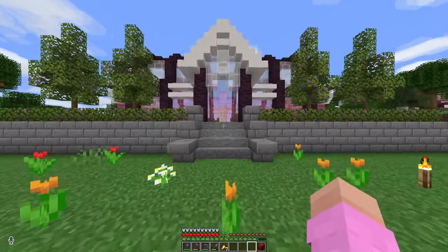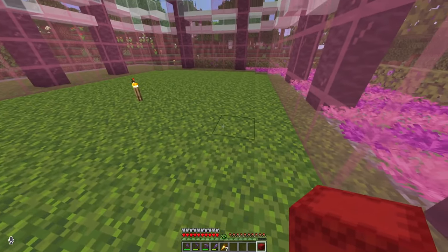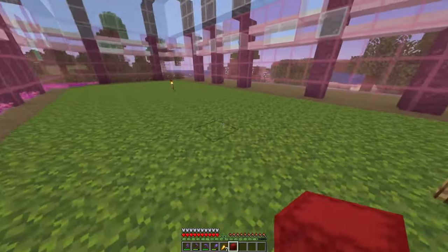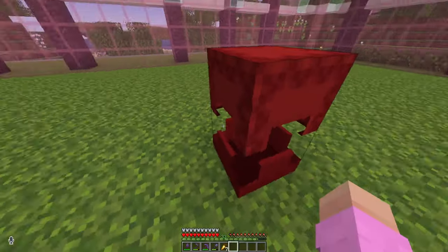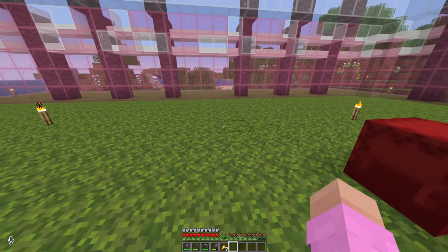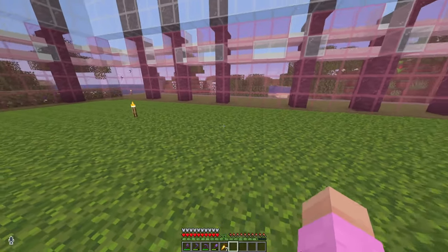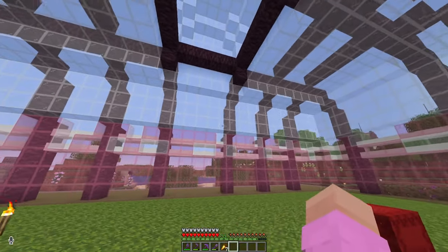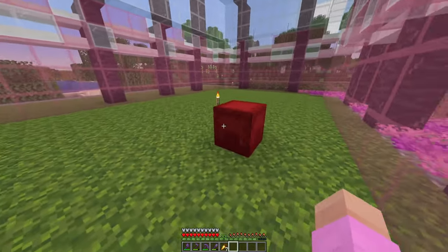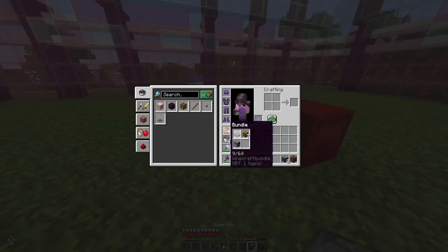The next step is going to be doing the redstone on the inside, because this is going to be an allay-powered farm. I need to have a note block somewhere that's going to be collecting all the items. I think the perfect place is going to be right in the centre inside of a tree I build in here — a cherry tree since that is kind of the vibe of the whole area. I'll need to make a little clock, and I had a design but I've completely forgotten it, so let's see if I can remember how to build it.